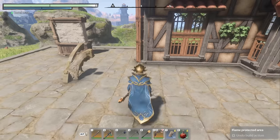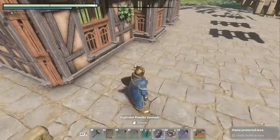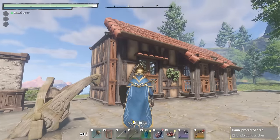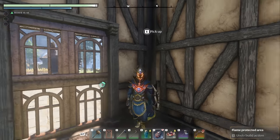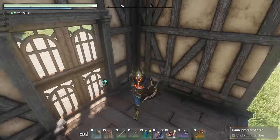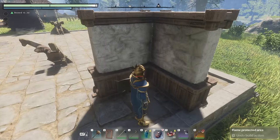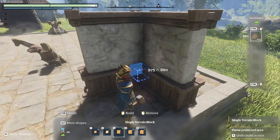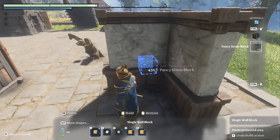So these corners — you can clip the windows in like I showed you that they clipped. You can clip them into the corner and make some really interesting details. And when you do that on the inside, depending on the block, you don't see anything. By the way, this tile here is Fancy Stone Block.